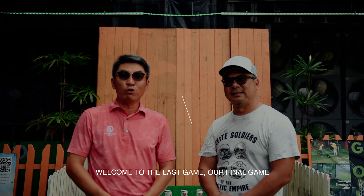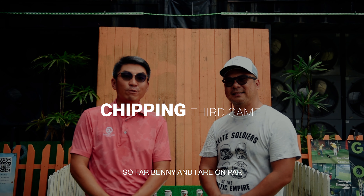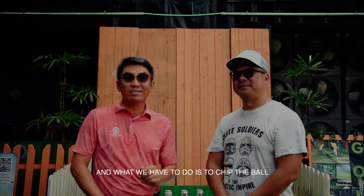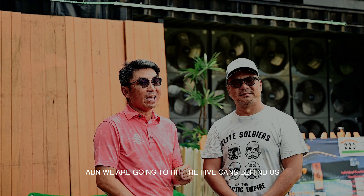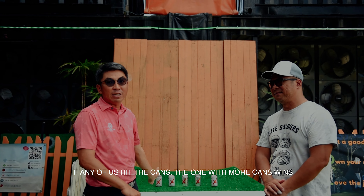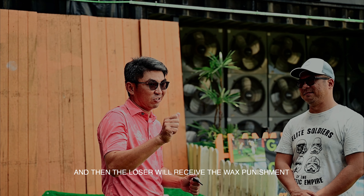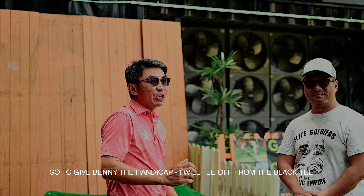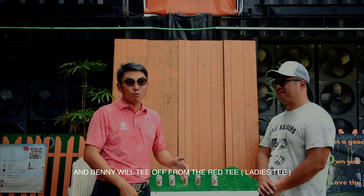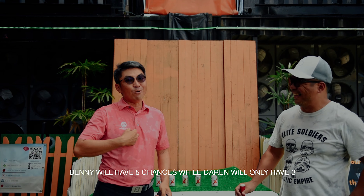Welcome to the last game — our final game. So far Benny has won one and I've won one. We are drawn. This is the final game to decide the winner. We have to chip the ball and hit the five cans behind us. The one who hits more cans wins. Benny gets a handicap: I tee off from the black tee and Benny from the red tee. He gets five chances and I only get three.